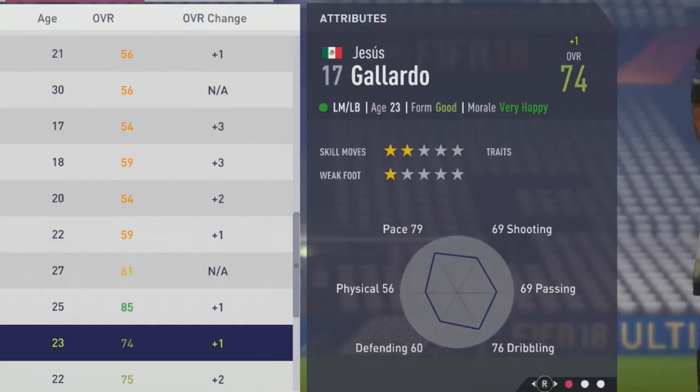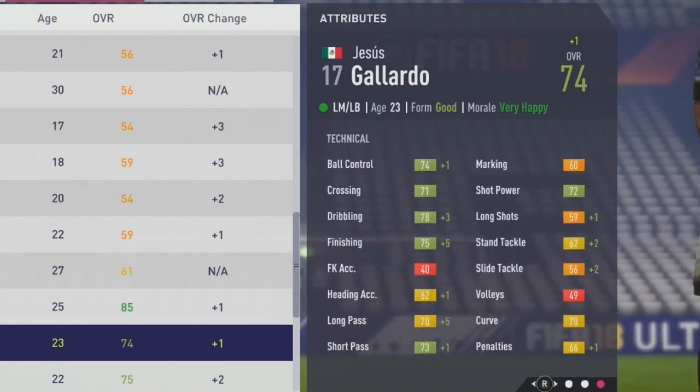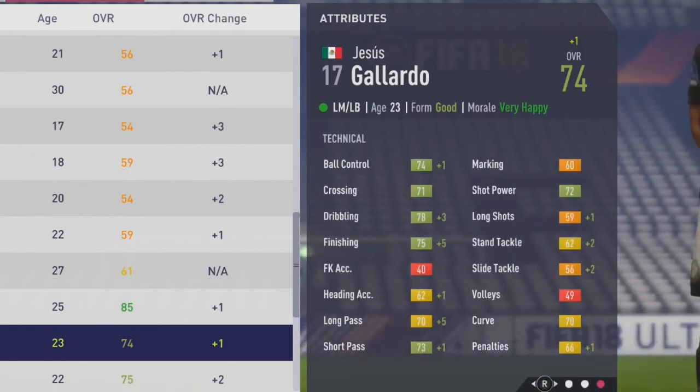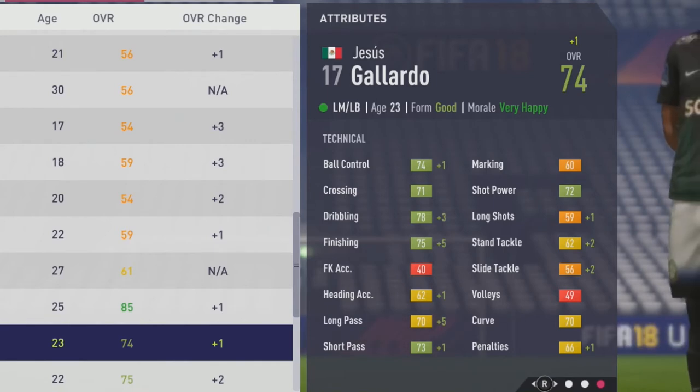A plus one to his overall at the end of that first season, with sprint speed, jumping, composure, attack position, and vision all improving by a point. As we move over to see his tactical growth: ball control up by one, plus three to dribbling, plus five to finishing, heading accuracy up by a point, a plus five to long pass, short pass up by one, then some growth to long shots, stand tackle, slide tackle, as well as penalties.